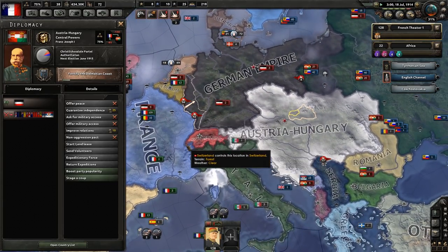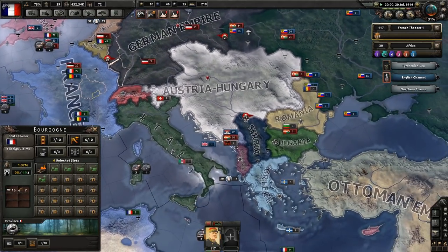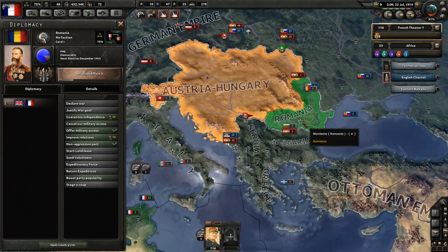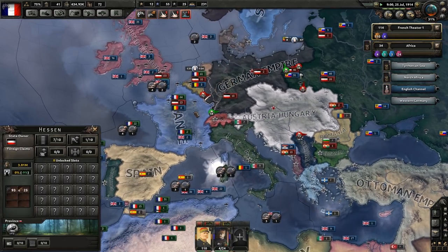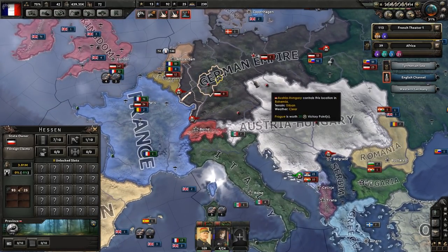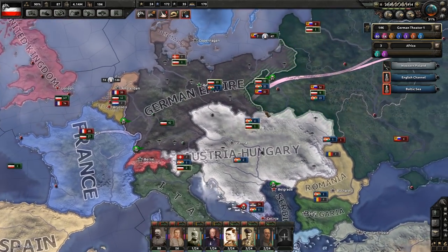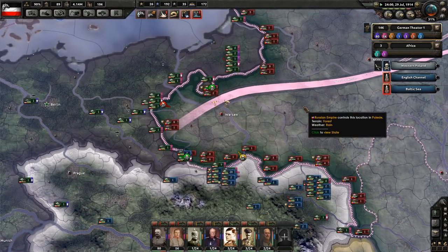Romania might join in on the Allies as they did historically, probably within the first few years of the war. We can actually check on their opinion — yeah, they really do not like Austria-Hungary. I wonder if I should just shorten their name to A-H. So let's view as the Germans and the Austrians and see what's going on in these two empires.